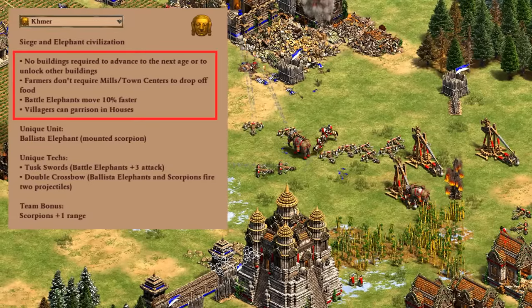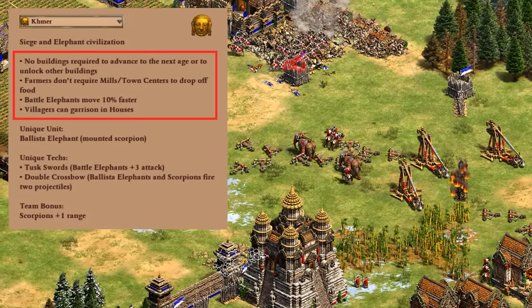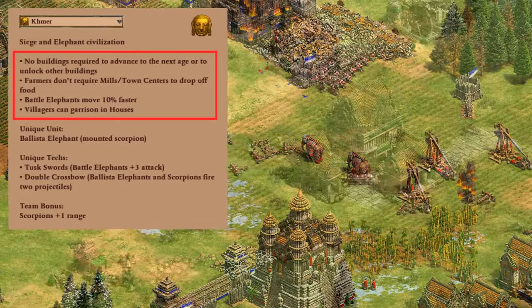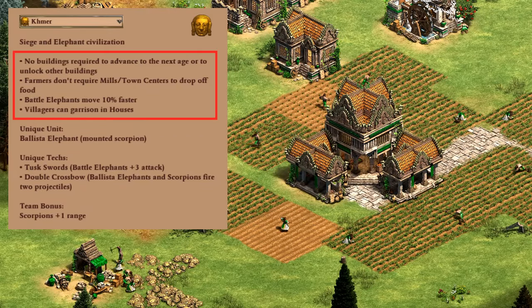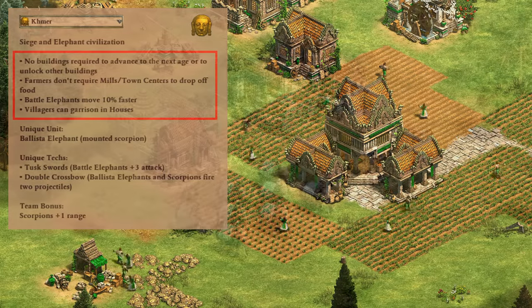So that's the Khmer's bonuses. Between skipping buildings, farms you can place anywhere, garrisoning in houses, plus bonuses for two fairly uncommon units, they're clearly a very unique civilization. That said, forgetting to skip building prerequisites, or alternately trying for incredibly fast uptimes that stifle your economy, can hold them back at lower levels. And there's a balancing act between skipping unnecessary buildings versus hitting Castle Age and actually being able to do something with it.